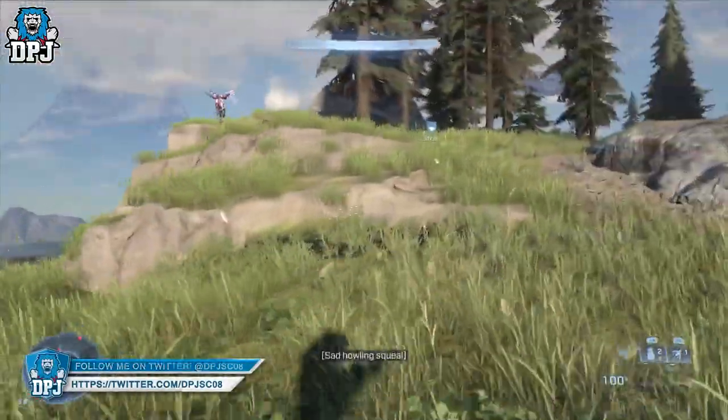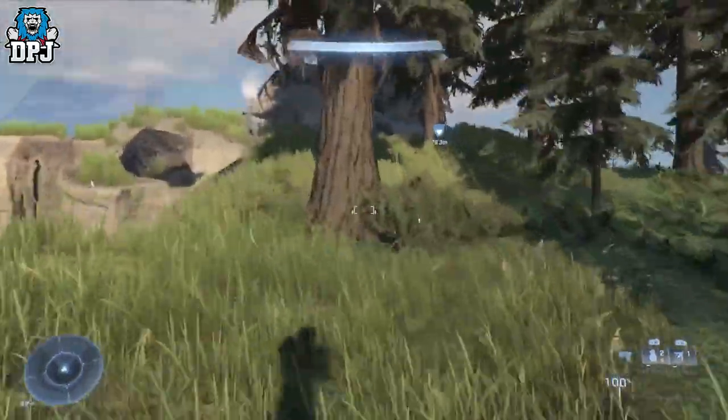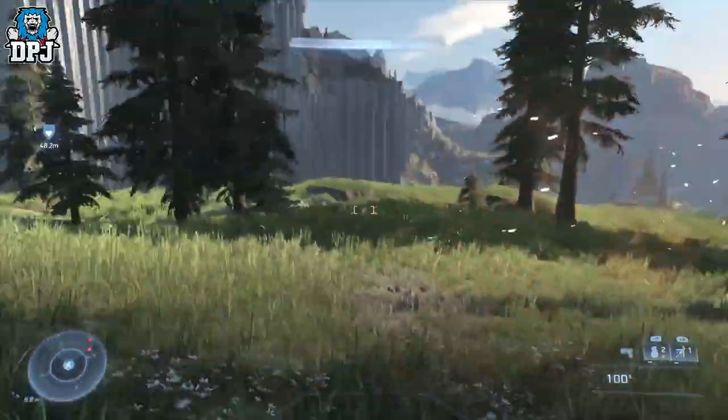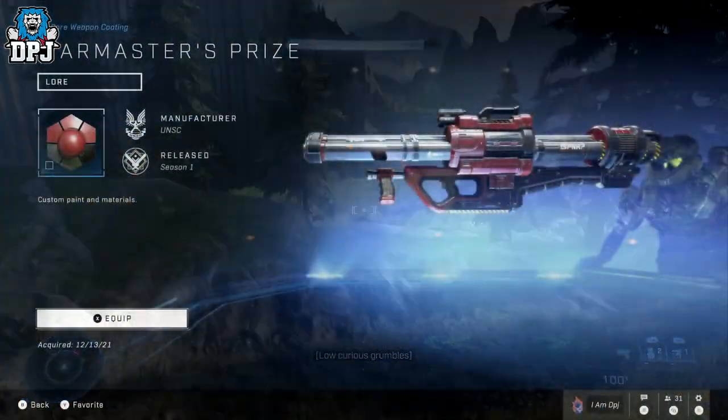On the map right here, as you can see where I am, you will have to scale up to this with your grapple hook. But once you are up here, take out the surrounding enemies and nine times out of ten there is either a couple of Banshees up here or a Wasp. It is that simple, so I hope that helps you out.